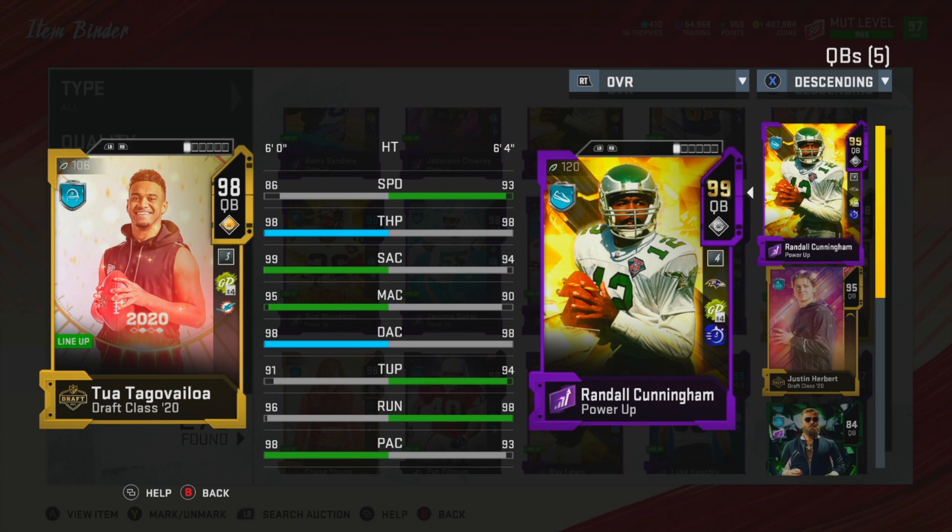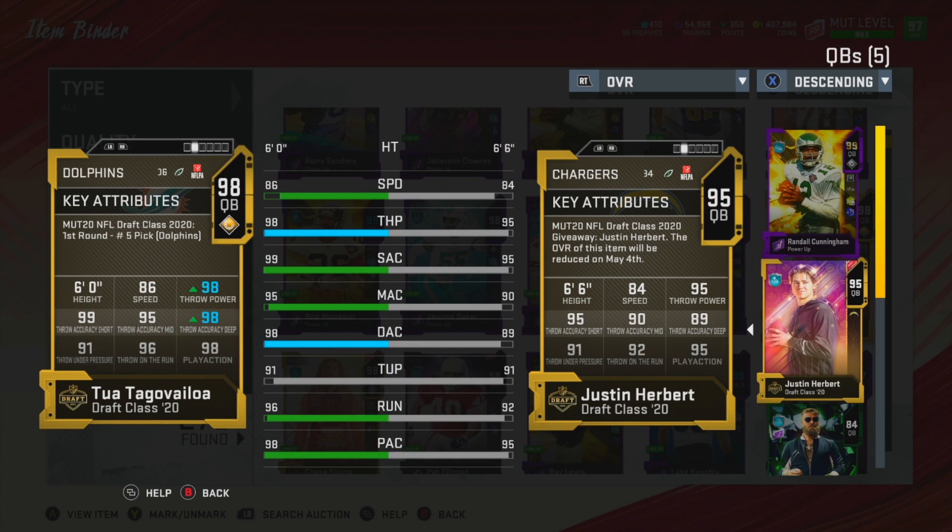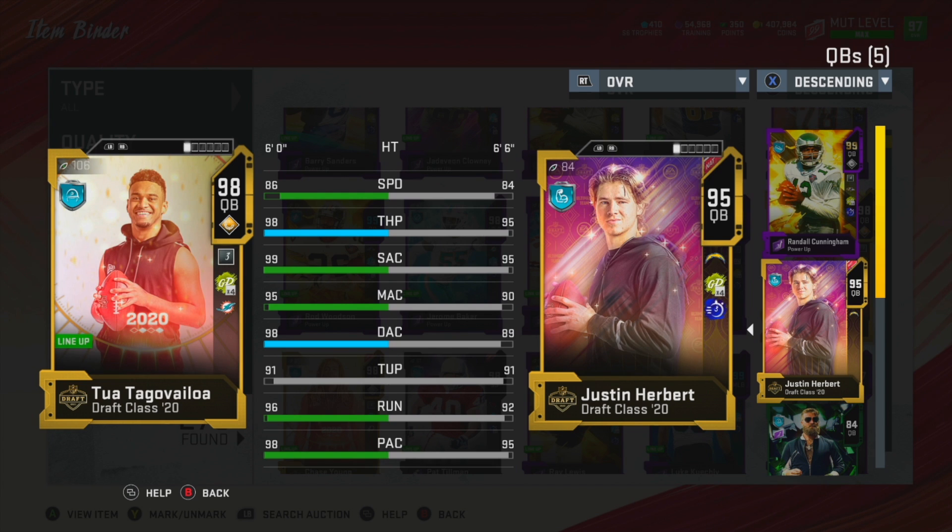I'm going to hide the face cam so you can see the stats. Here he is compared to Randall Cunningham — obviously two very different quarterbacks, one's a Scrambler and one is a Field General. They have the same deep accuracy, but the mid accuracy is way better on Tua, and the short accuracy and play action are better too. Randall Cunningham's throw power is actually better — wow, I was expecting that.